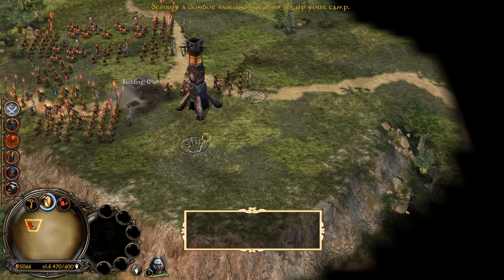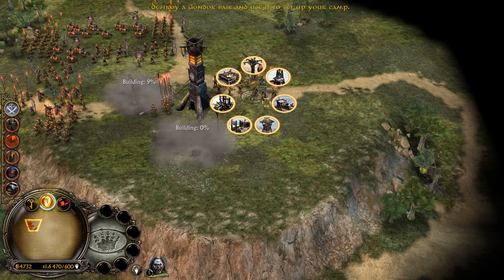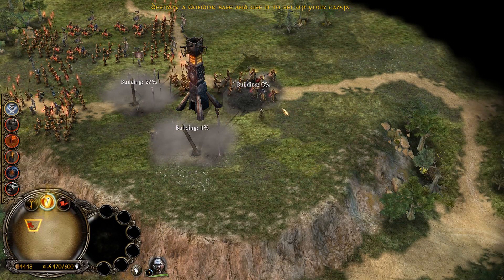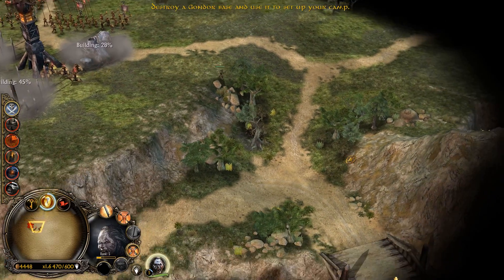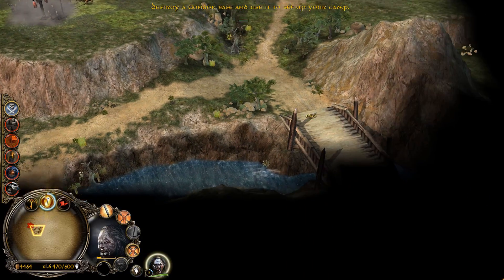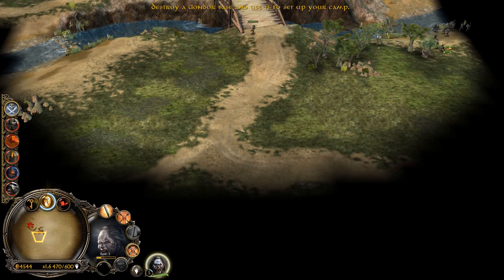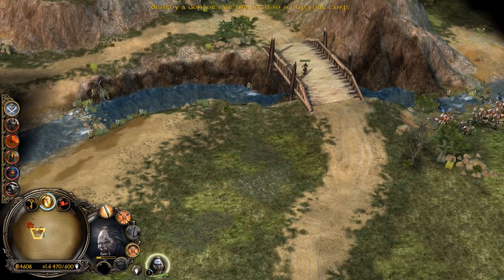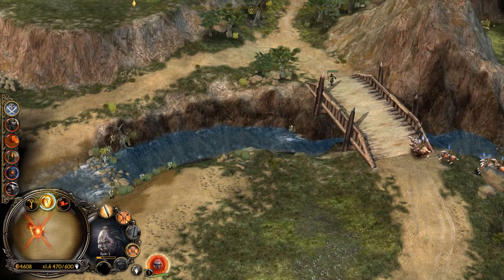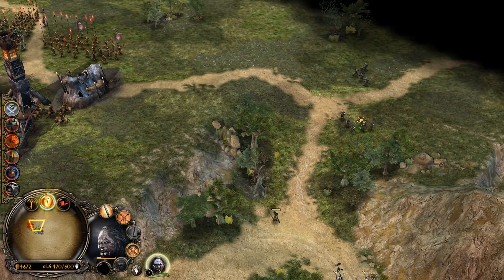First of all, gonna get Lurtz out there of course because he is destined to level up this mission. We're gonna get an uruk pit as well because our command points are not at maximum yet. That's something you'll always be striving to do. These bridges look pretty nice — let's just have Lurtz explore the area.